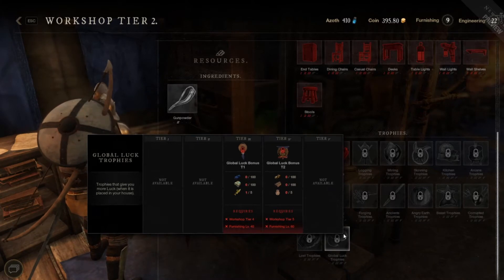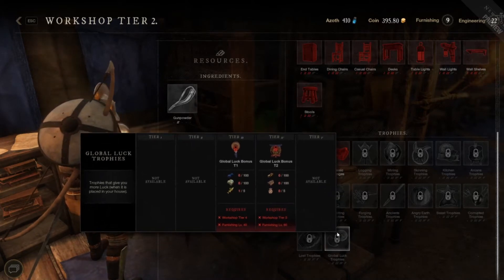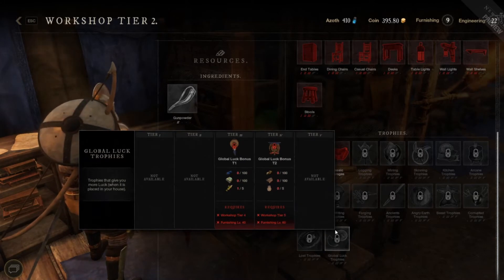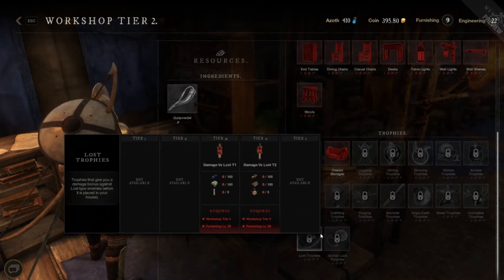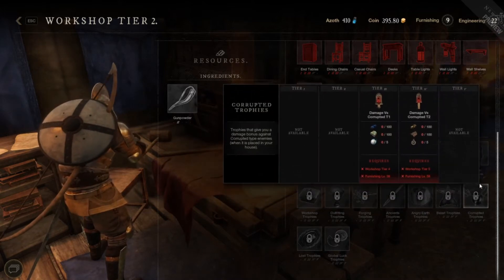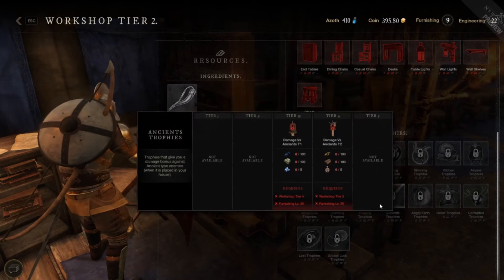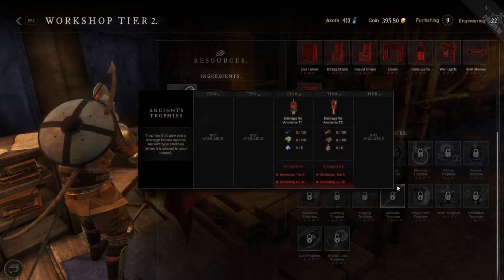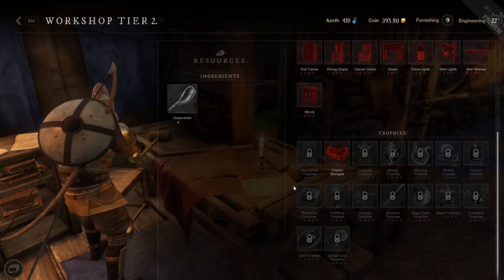Probably the biggest and most beneficial trophy is going to be the luck one, because that affects pretty much everything. As you can see, there are all the different ingredients that you'll need for them. There are different perks such as giving added damage to corrupt, angry earth, beast, and stuff like that — all your different enemies like ancients.